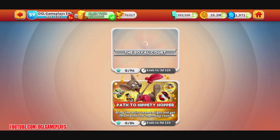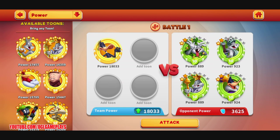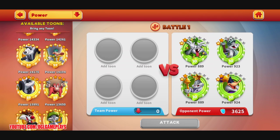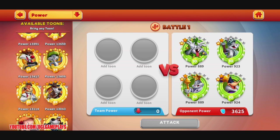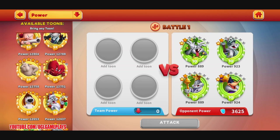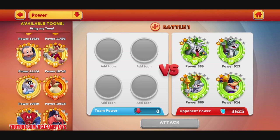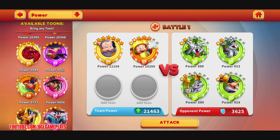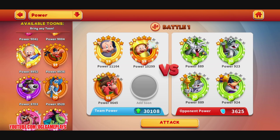Let's try some of the campaign — it starts at 15 energy. I can bring some of the event toons to check out my team. I could bring Space Cadet Porky — not bad — Siegfried Elmer, and maybe Scrooge Yosemite Sam. I don't know how good they are but I imagine not very good. Let's go with those event toons.